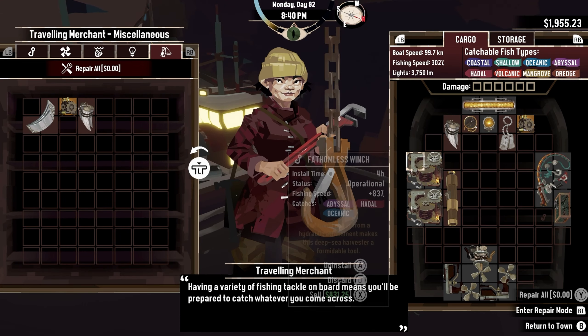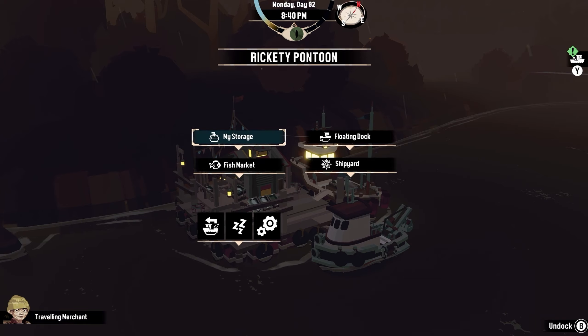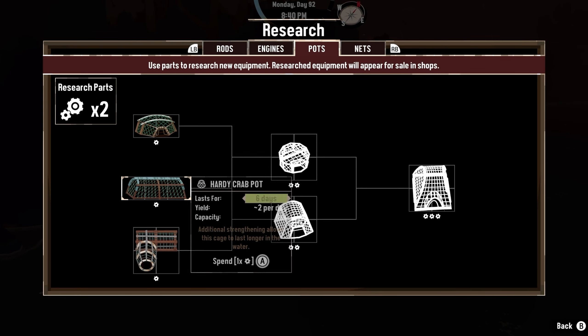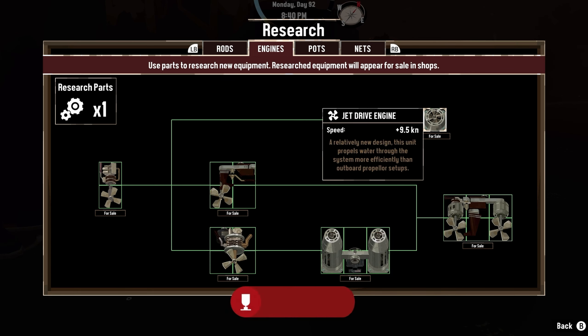At this point in the game, I ended up making it to a new area called the Twisted Strand, with a bunch of new fish and a new set of problems. However, collecting a buttload of fish and selling it to the shopping merchant, I was able to buy some upgrade parts. After using the upgrade parts on my final engine upgrade, I got the achievement, Researcher Engine.